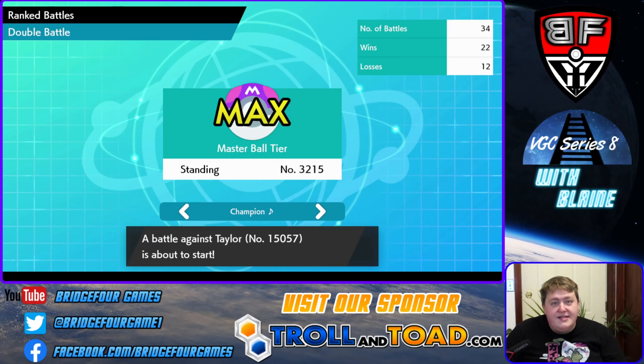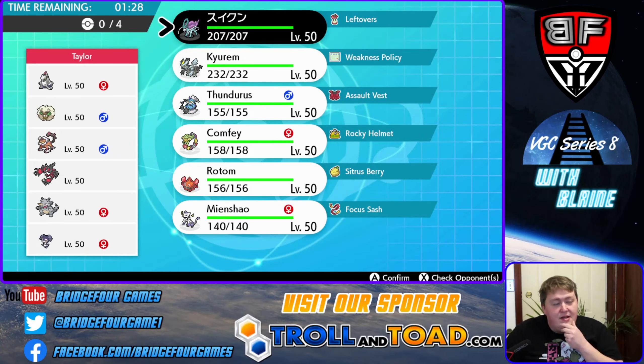We're going to be facing Taylor, who has a considerably lower rating. He has a very interesting team: Duraludon, Whimsicott, Landorus-Therian, Yveltal, Rhydon — not Rhyperior, Rhydon — and Indeedee-Female.